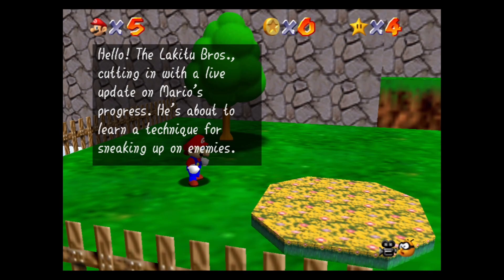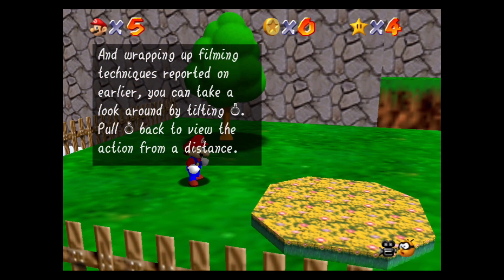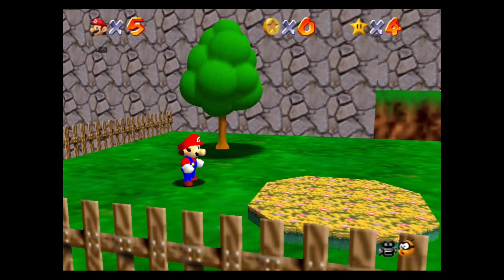The Lakitu Bros cut in with a live update on Mario's progress. He's about to learn a technique for sneaking up on enemies. The trick is this — he has to walk very slowly in order to move quietly. And wrapping up filming techniques: you can look around by tilting the R-stick, pull the R-stick back to do the action from a distance. When you can't move the camera any further, the buzzer will sound. This is Lakitu Bros, signing off.